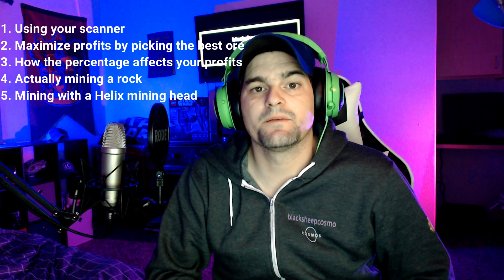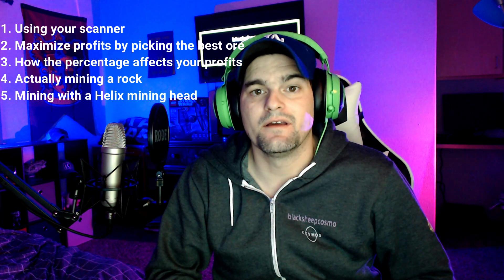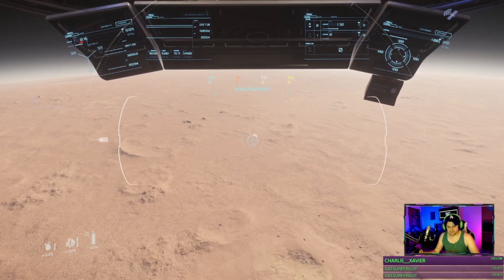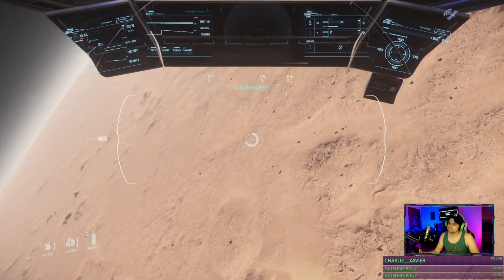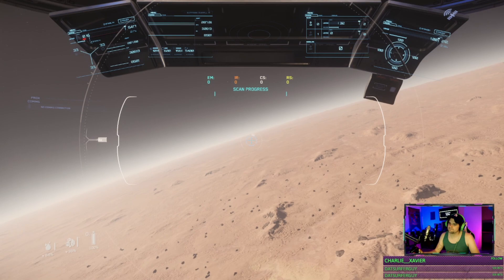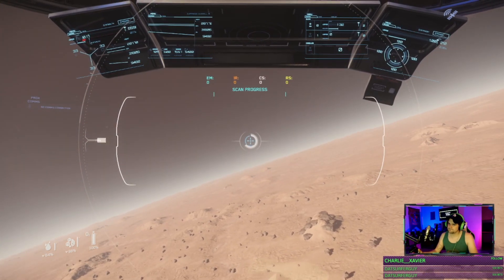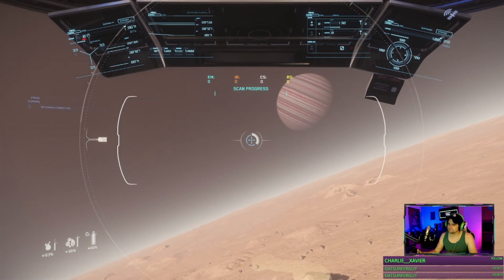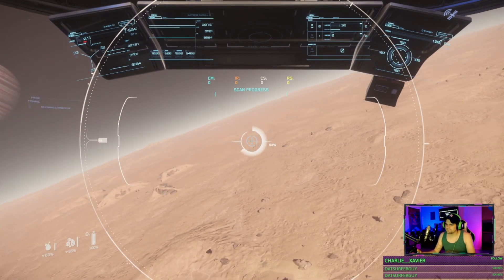We're going to talk about using your scanner, maximizing profits by picking the best ore, how the percentage affects your profits, actually mining a rock, and mining with a helix mining head. Get your scanner out, and when your scanner's out you need to make sure that the dots are inside the solid circle — you can actually adjust your scanner. In 3.8 you were able to stay at a thousand altitude and scan all day. In 3.9 you've got to bring your scanner a little closer, scan a bit, get a little lower in altitude — you don't have to be super low, but low enough to where you can fly around.